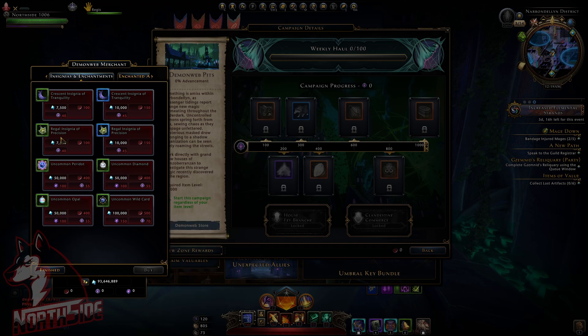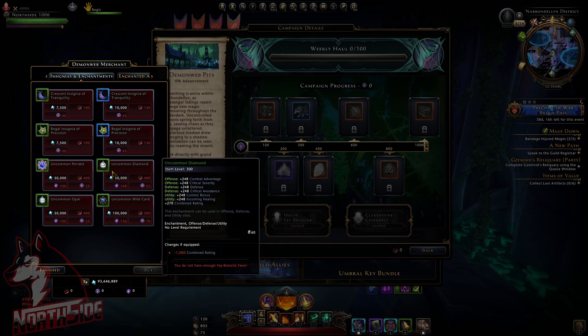There are new insignias and also some new enchantments like this Uncommon Diamond. This Uncommon Peridot is probably some weapon or armor enchant, but it's misplaced. It's just the first day of the preview shard, so we will see.